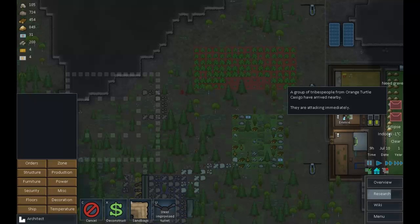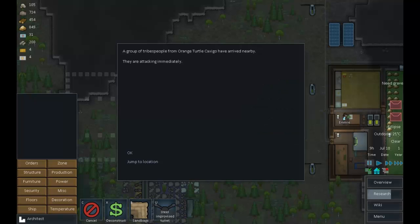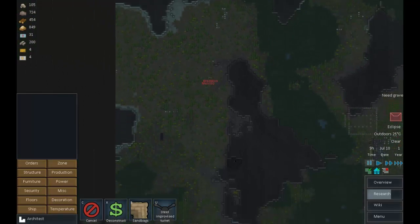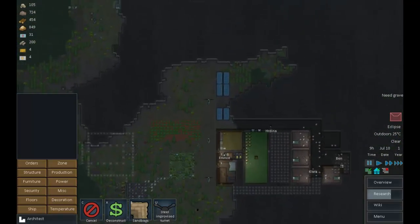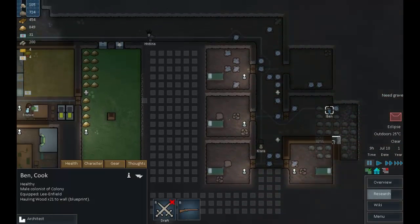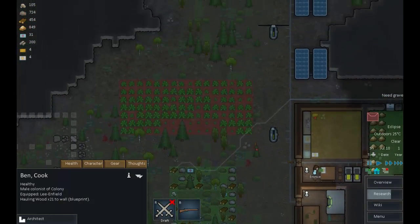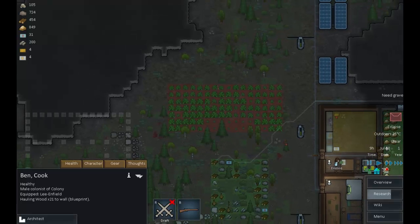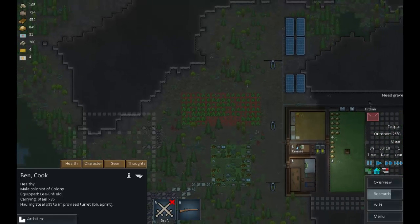A local squirrel has gone mad AND a group of tribespeople are attacking immediately! How far away are you? You're a fair distance, I think we're alright for a minute. Let's see if we can get this turret built before they get here — that'll make life easier for everyone. Prioritize working on turrets.